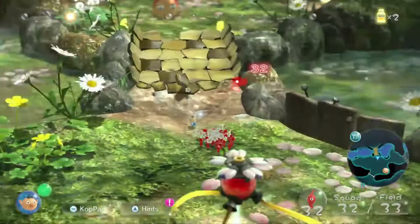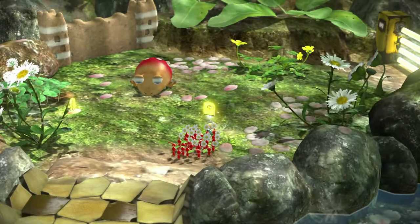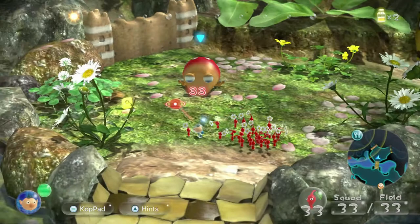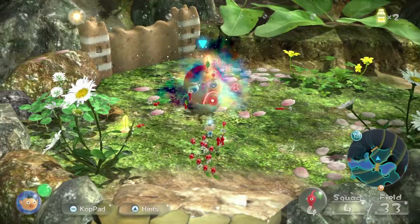As you can see, there's a Mama Bulblax sleeping — it's got a snot bubble in its nose. Let's take it out. It's asleep so we can sneak up on it, attack from behind to get the advantage. I don't want to attack it from behind but we can attack its weak point — its eye — like we practiced in the review. Keep attacking the eye, come on guys, you got this!